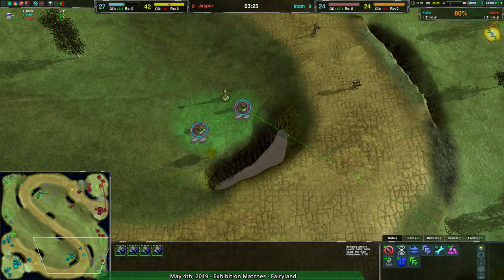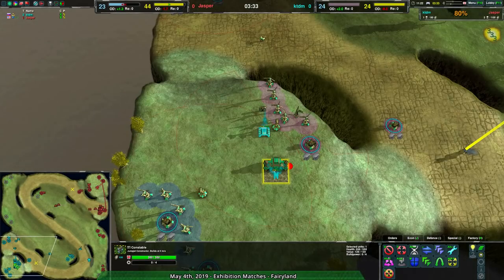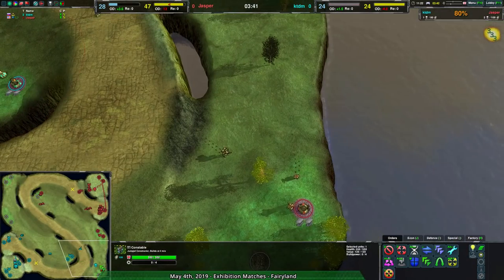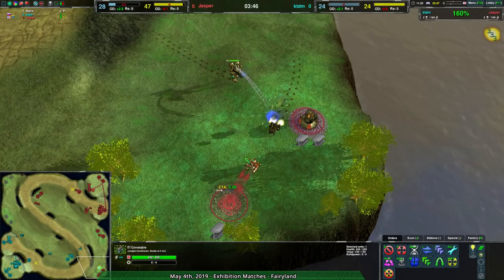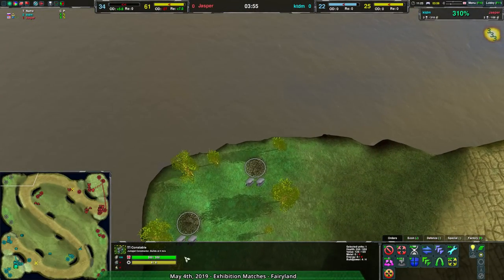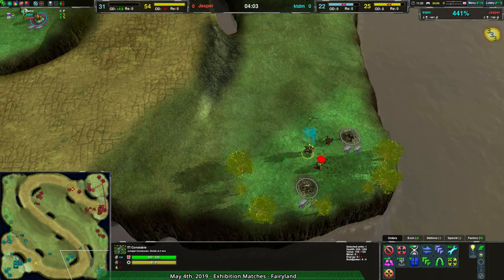It seems like KDTM might be thinking about how they're going to intercept what Jasper is doing on the eastern side of the map. At the same time, there is nothing stopping the west here. This constable is idle, which means these metal extractors are not taken, putting KDTM a bit behind. On top of the fact that they're running a bit of an excess — probably could use another caretaker to really put an end to the excessing. But at least they can stop this expansion coming in over south, get rid of the conch and the metal extractor.